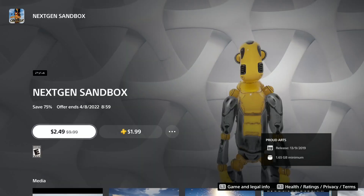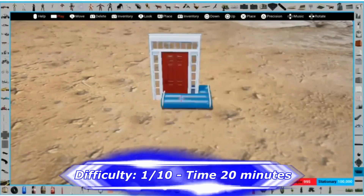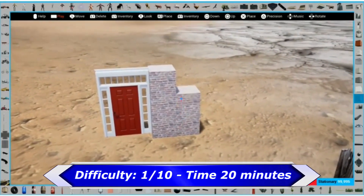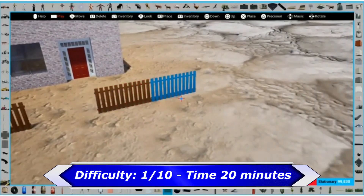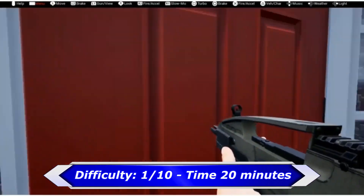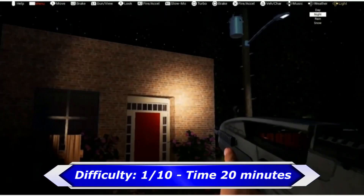Next game on my list is Next Gen Sandbox. In this game you can create your own levels, a fun park, or whatever you want. It's pretty fun because you can build up a lot of stuff. If you just want the platinum, it's possible to get it within 20 minutes. If you need help, I also have a full platinum walkthrough on my channel.